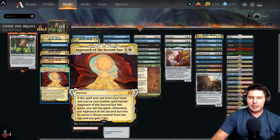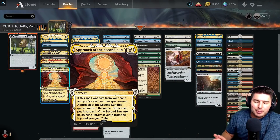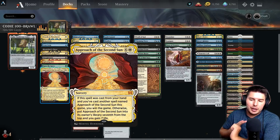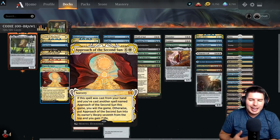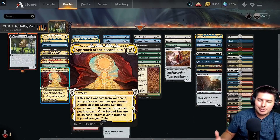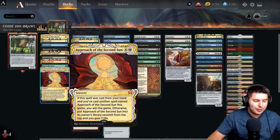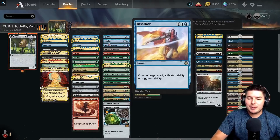Approach the Second Sun — seven mana. If this spell was cast from your hand and you've cast another spell named Approach the Second Sun this game, you win the game; otherwise put Approach the Second Sun into its owner's library seventh from the top, and you gain seven life. So it gains us life, which is nice. We cast this once and as long as we cast it twice, great. If we use Cody's ability to cast this, it doesn't actually put it into the library yet — Cody's ability will go off before Approach resolves, kind of like cascade but only for instants and sorceries. Then we cast that card, and then Approach will either resolve or not. If it gets countered it goes to the graveyard, which makes it difficult to cast again, but if we can cast it again we win the game.